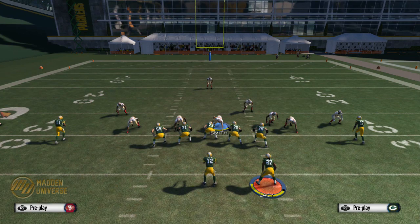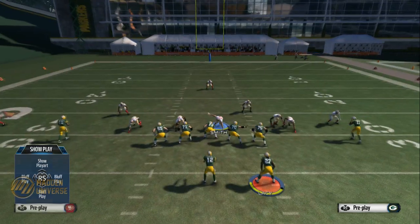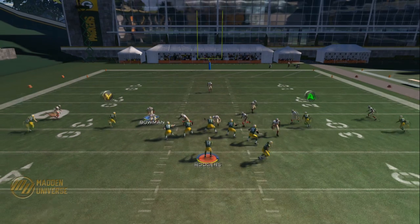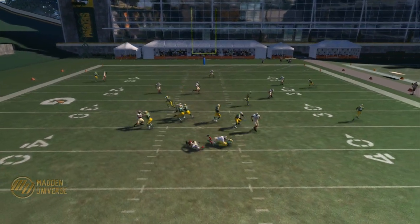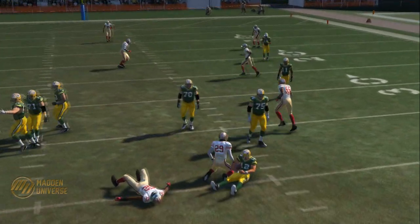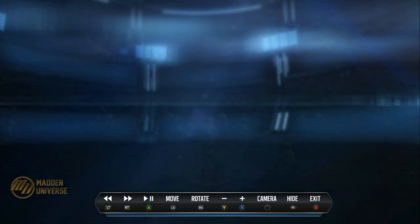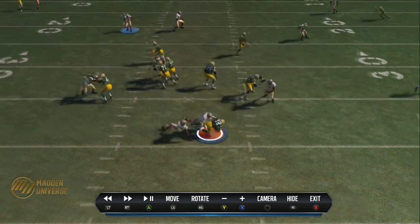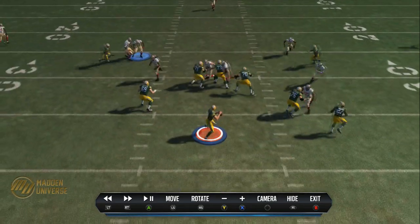I'm going to re-blitz Justin Smith, and then use Bowman off the outside hip of the defensive end. As you can see, I end up with really fast A gap pressure from the middle linebacker — see how he just shoots through that gap.